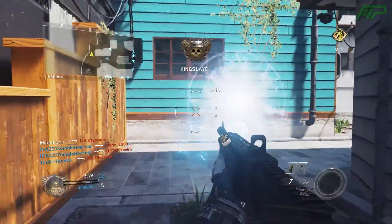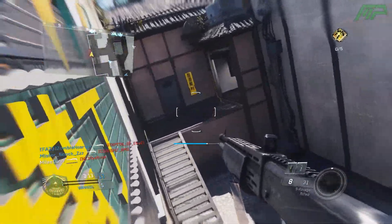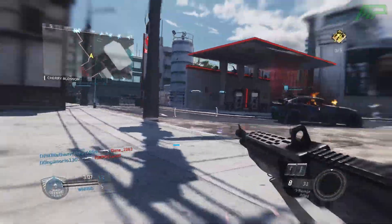The Grounded map has been re-added to multiplayer, which I'm pretty happy about. I'm not sure why exactly it was removed in the first place, but there must have been some pretty big glitch — similar to how they took out Exodus in Black Ops 3 back in the day. I'm glad to see it back.